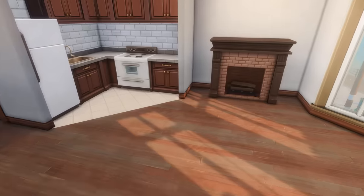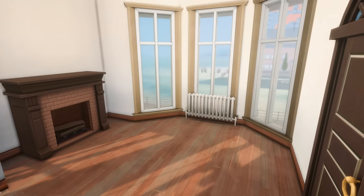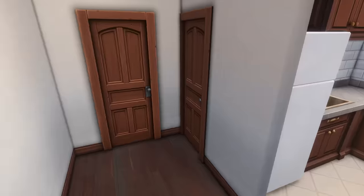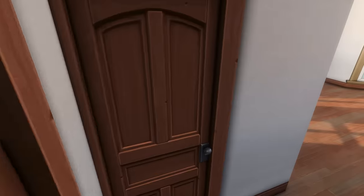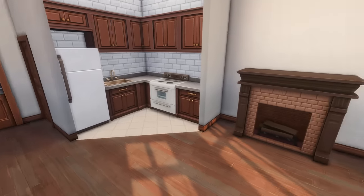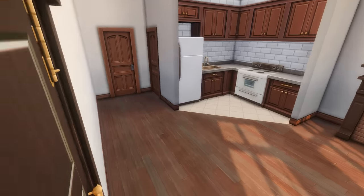On the next floor, that same apartment layout is left as an empty apartment — the only one I left empty in the furnished version. So if you want all of those furnished but one to decorate for yourself, this one is here. It just has all of the built-in stuff: an empty bedroom, a pretty bare-bones bathroom and kitchen space. But it's a really nice layout, ready to move in.